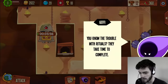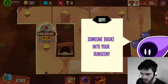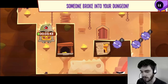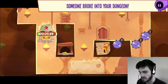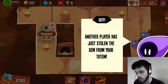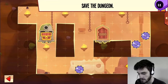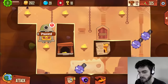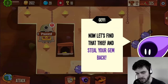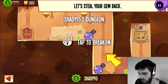Jeffy says 'You know the trouble with rituals — they take time to complete.' Then someone breaks into your dungeon — it's the White Shadow, dodging all the traps and stealing the red gem. Another player has just stolen the gem from your totem. Now we edit the dungeon to improve its defenses — we take a trap and place it over here. Your dungeon was successfully saved. Now let's find that thief and steal the gem back.